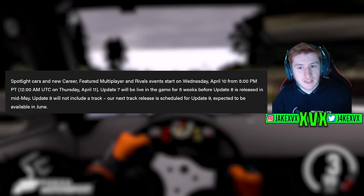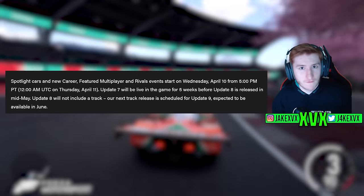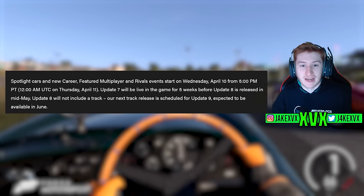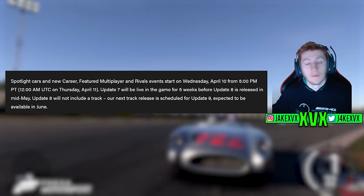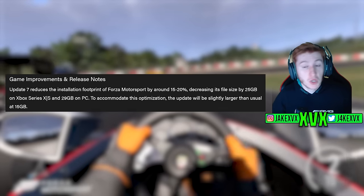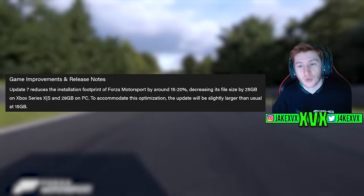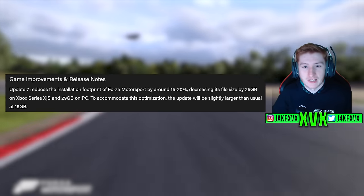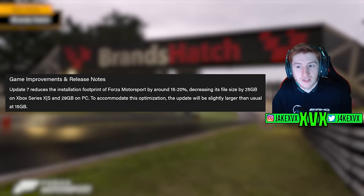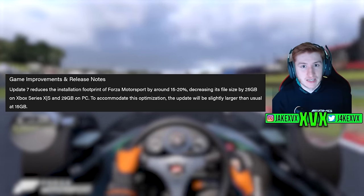Update 7 will be live in the game for 5 weeks before Update 8 is released, rather than the usual 4 weeks. Update 8 will not include a track — the next track is scheduled for Update 9. Update 7 will also reduce the installation footprint of Forza Motorsport by between 15 and 20%, decreasing the entire file size by 25%. The update itself will be slightly larger than usual at 15 gigabytes, but the overall game save size will be smaller.